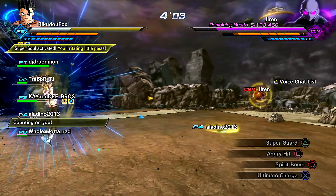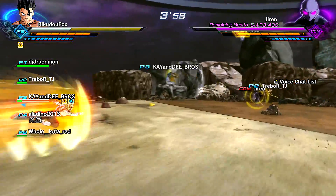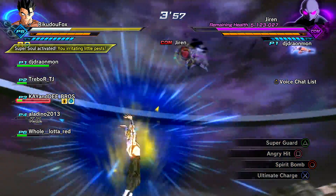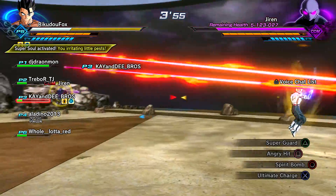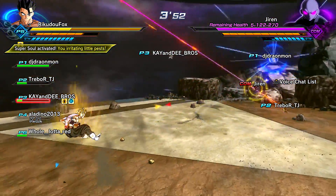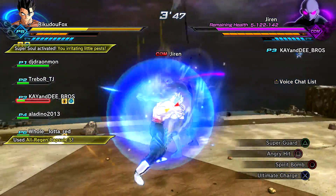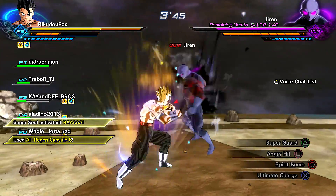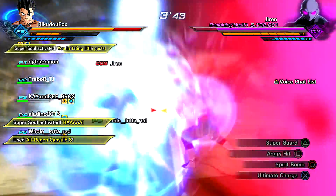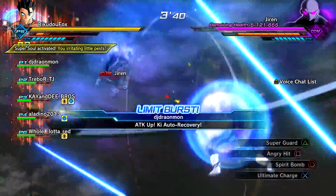Jiren, get over here! Spirit Bomb is probably not the most optimal choice, but I just really like it. Jiren also does immense damage. This is the big brain strat — the Super Guard strat right here. Just use Super Guard and he'll stay in one spot for days, and then your opponents can lay waste with their super and ultimate attacks.